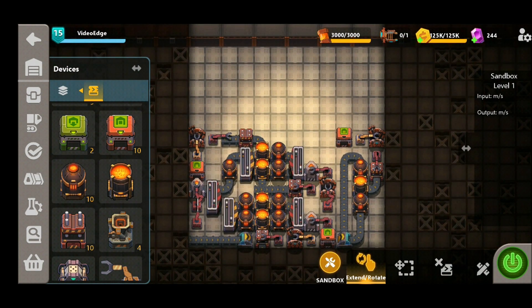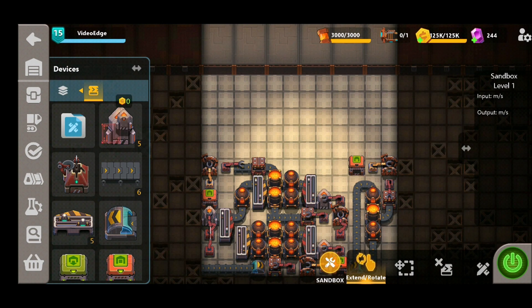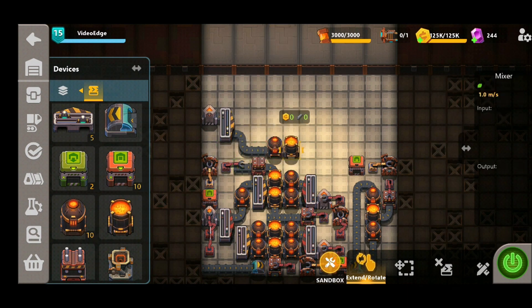That just about concludes the bottom section of this design. We've used three synthesizers already, so we've only got two left — but we can still get a lot of output with the space remaining. We're going to start on the left hand side again, place down another synthesizer straight into a regular splitter this time — no need for the fast splitter — and come round with this belt straight into the heater, joining up to the one already placed to add to the steel plate production. For the other row we're going to bring it out, place another splitter, two heaters, and two more mixers.